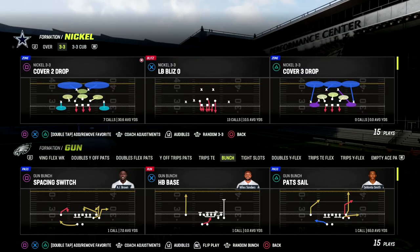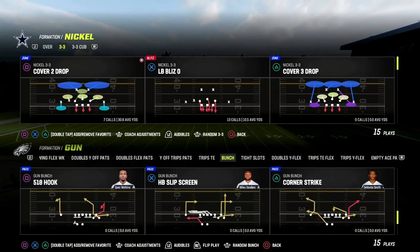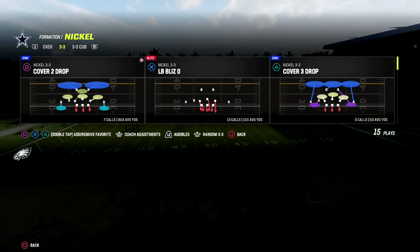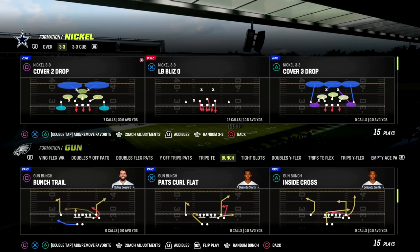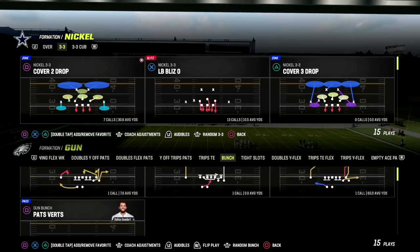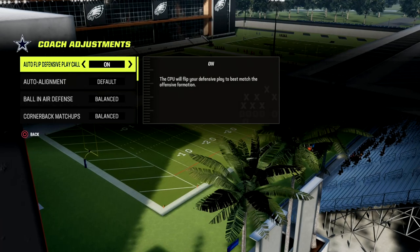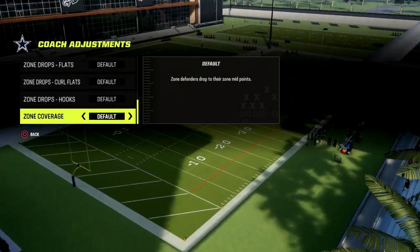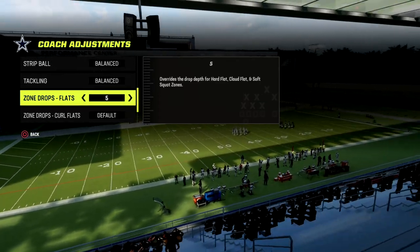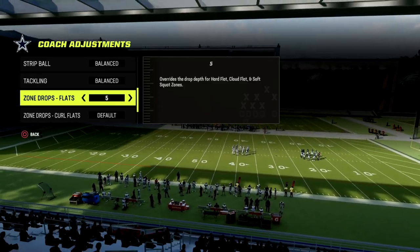I want to talk briefly about a coverage defense I really like right now out of the nickel 3-3 cub. I'll set a couple of key audibles here, and we're going to work out of the Patriots offense to show a couple different types of concepts you're probably going to see. In your coaching adjustments, you want to put your zone coverage on match, and then — really important — take your flats and put them on five. You could put them on ten, but my personal recommendation is five.